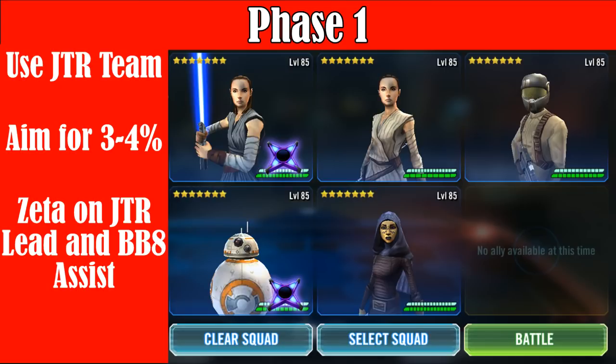For Phase 1, basically consider this as the gear check or team check for your guild overall, because the only team that really seems to work well right now is Jedi Training Rey Resistance teams. There's really no other team we've found so far that performs as well as she can. We're currently aiming for about 3-4% once the Exposed nerf goes in — we're guesstimating we'll lose about half the damage we're getting right now with Exposed.